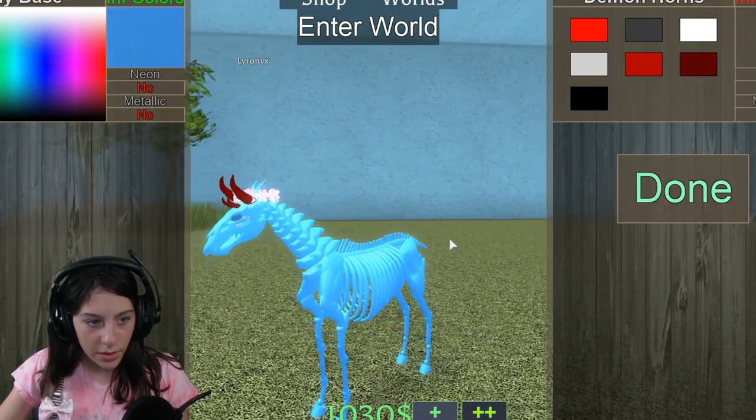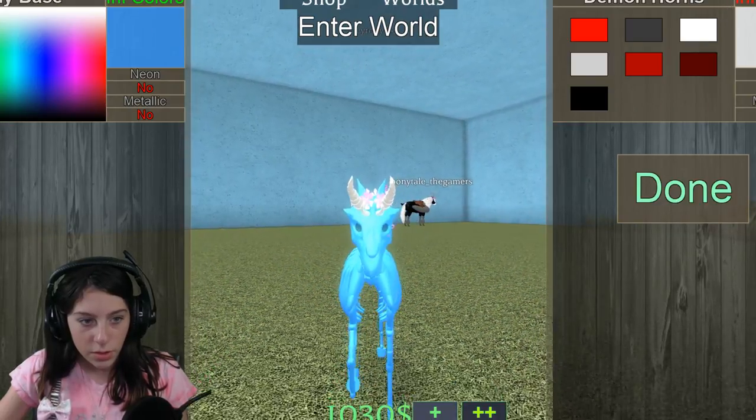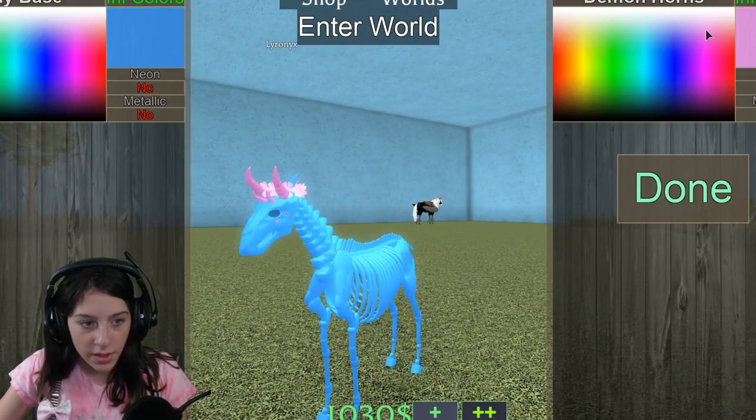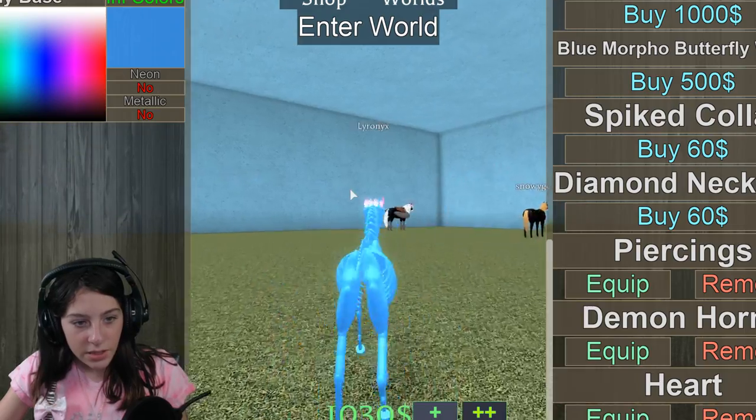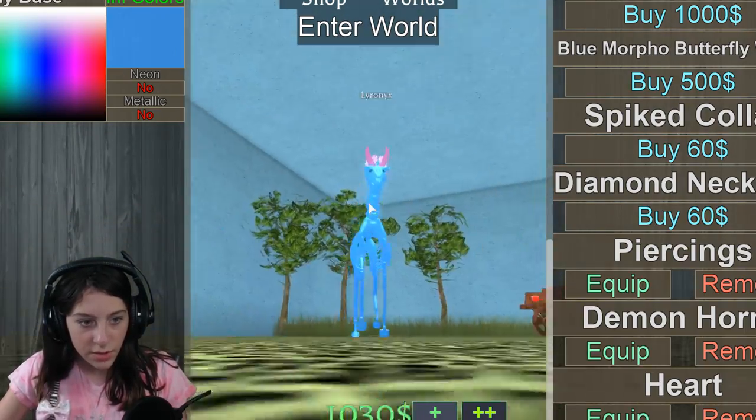What else do we want? We want demon horns! Let's see how that looks. Oh my goodness, I'm gonna stab you with my little horns — stabby stab! It's like, guys move out of my way, I'm coming at you full speed!